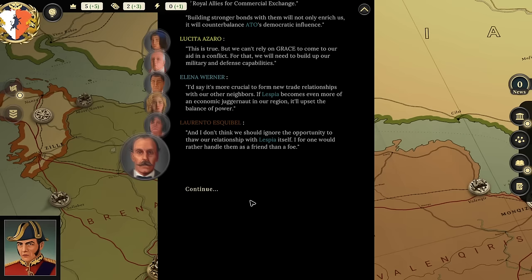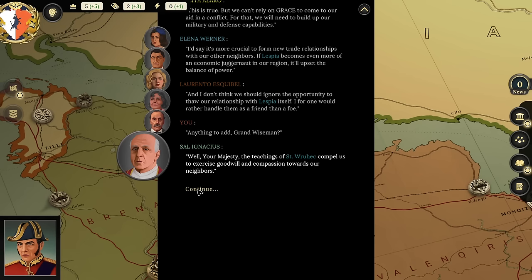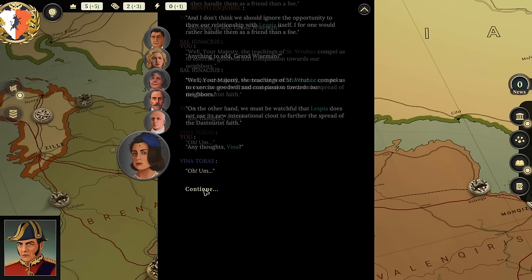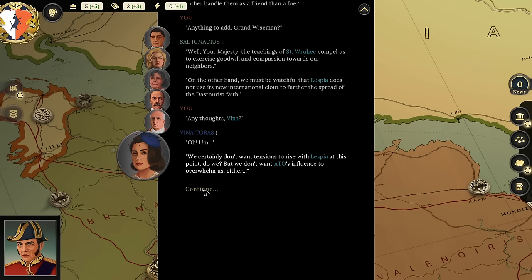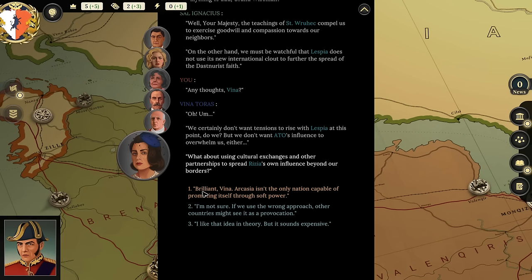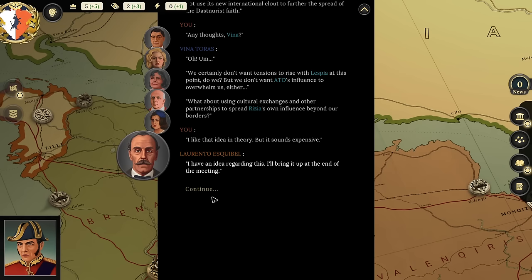'Anything to add, Grand Weisman?' 'The teachings of St. Virch compel us to exercise goodwill and compassion toward our neighbors. On the other hand, we must be watchful that Laspazia does not use its international clout to further the spread of the dasnurist faith.' 'What about you, Vena?' 'We certainly don't want tensions to rise with Laspazia — but we don't want ATO influence overwhelming us either. What about using cultural exchanges and other partnerships to spread Rizia's own influence beyond our borders?' I like that idea in theory, but it sounds expensive.